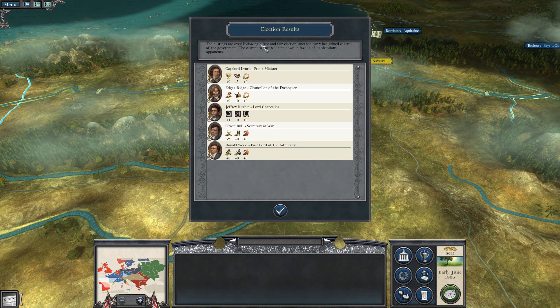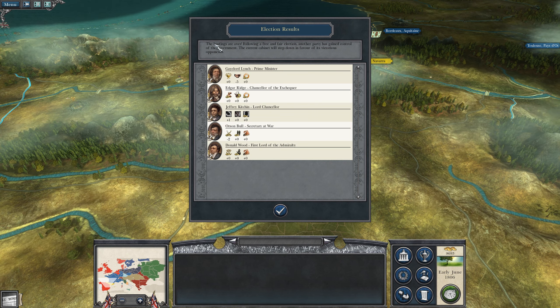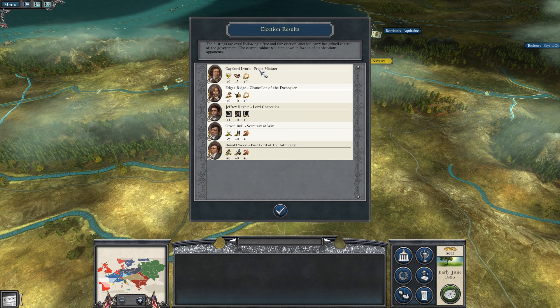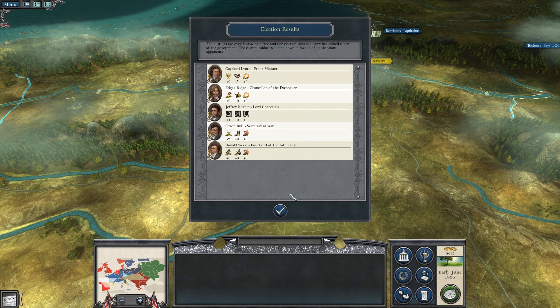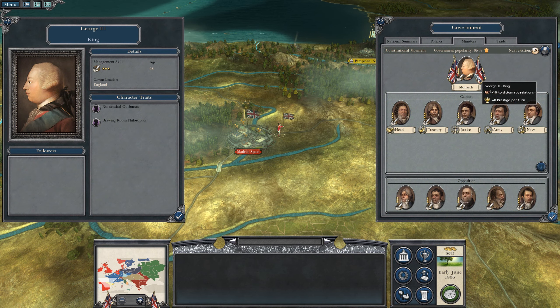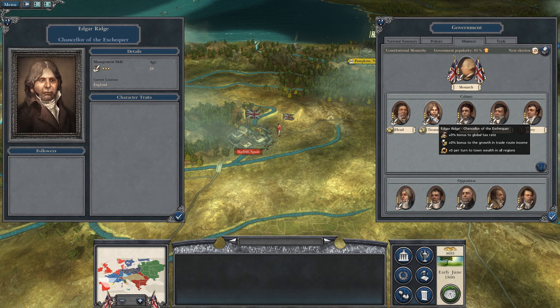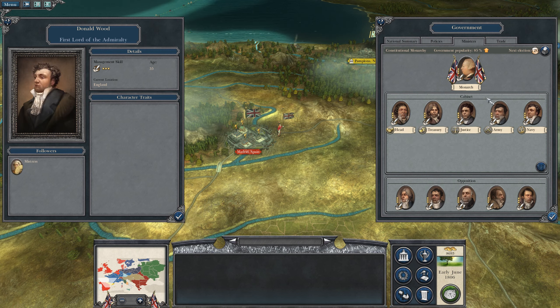Election results — we've got a new cabinet by the look of it. That's disappointing. I think our old chaps were quite good, to be honest. They had a lot more buffs than these guys. So thanks to the new Prime Minister and new government, my Navy, Army, and Treasury have gone down substantially — particularly the Navy. So the new generation is in, and they're not as good as the oldies.